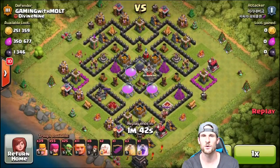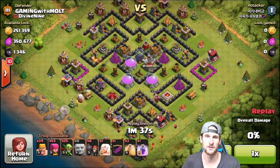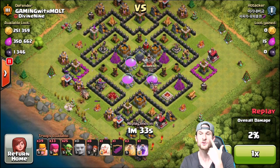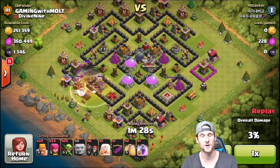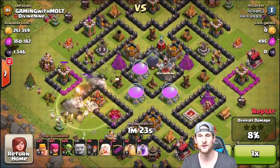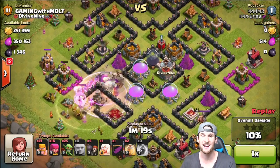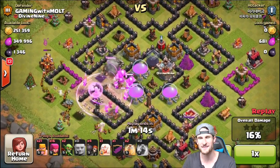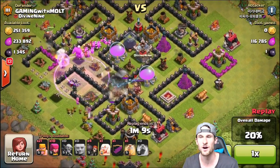Alright, here we go — we're getting attacked. He's going to attack with giants from over here on the left. On that side I have my level one Queen as well as an upgrading wizard tower, so the wizard tower wasn't there and with the Queen being a little higher the situation would obviously be a lot different. The giants go in there, they get a little bit of damage from that giant bomb. Look how close that was — our air defense almost took out their healer, but he dropped down that rage just in the nick of time.